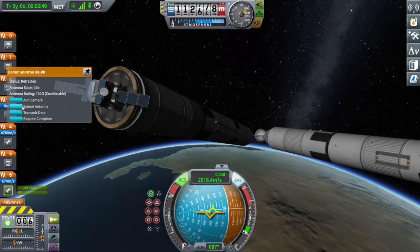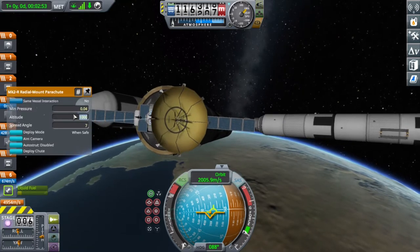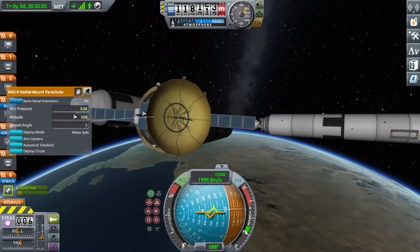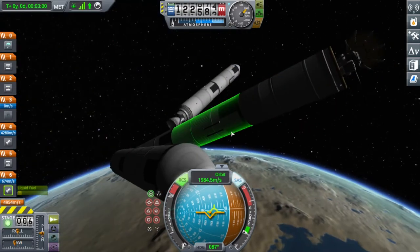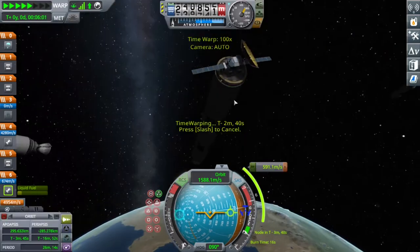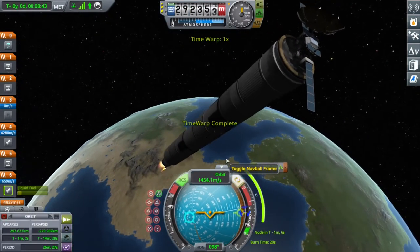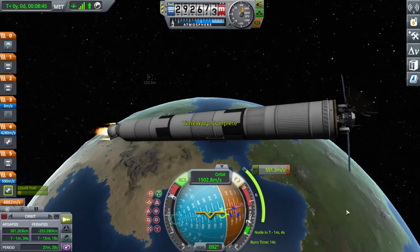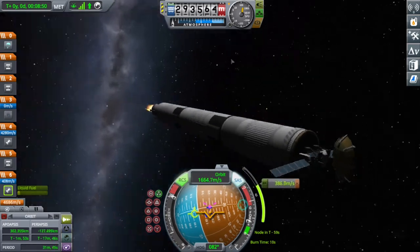The small solar panels won't generate much because that giant Communotron dish is blocking them. I'm not sure why I put that giant dish on a small rover. You can see me here tinkering with the parachute and deploying it early, just in case we lose probe control. I set up a maneuver node to go into orbit.